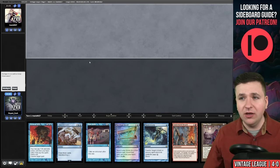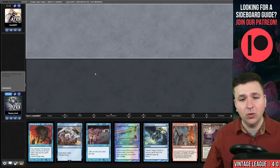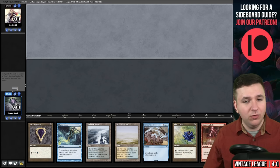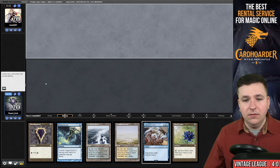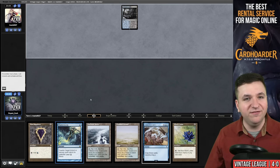It's trophy time — we're on the draw in match number five. We have no lands, we cannot keep this — going to six. This seems fine, I don't know what our opponent's playing. I'm going to bottom the Lightning Bolt. We're one mana short of turn one hardcast Lorien plus Fluster Storm backup.